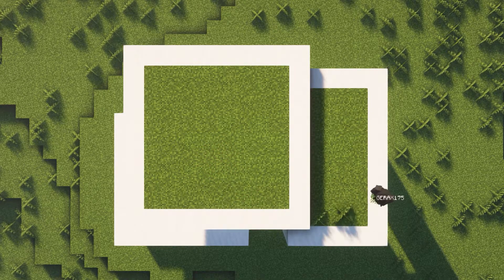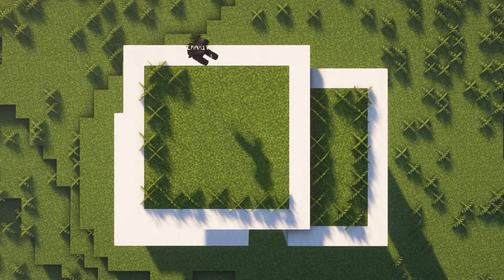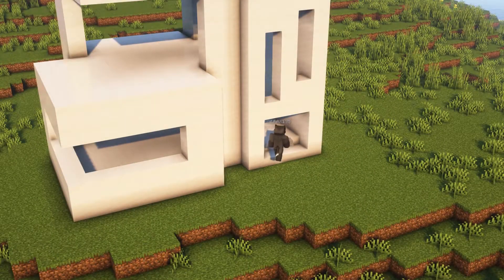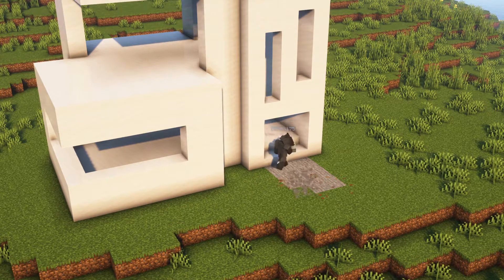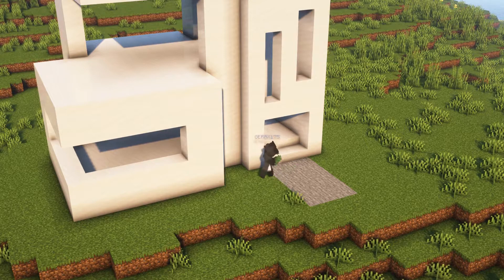Then you can add some grass as well. Here at the front you can add a little path using some stone, and then you can surround the whole house using some grass.